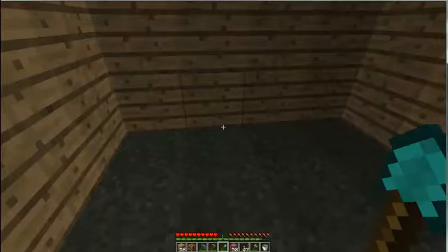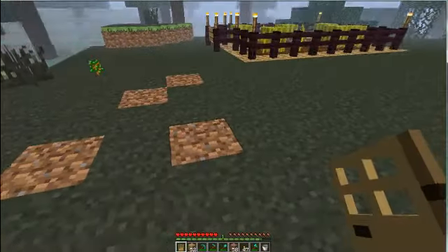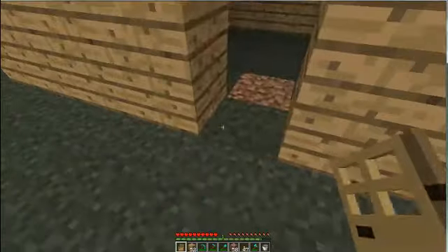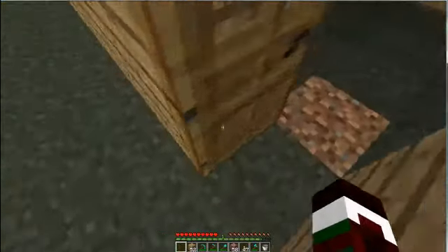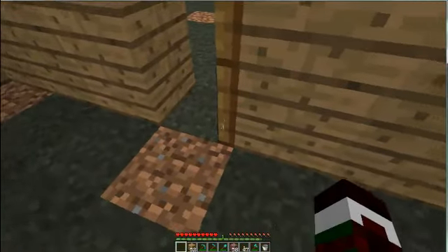Put it back in a corner somewhere. And you're going to make yourself a door. As you can see, it took a lot of wood — I started off with three stacks and lost two whole stacks. Now you're going to come outside — this is one of the most important parts. You've got to place the door from outside, not from inside. That's one of the main things.